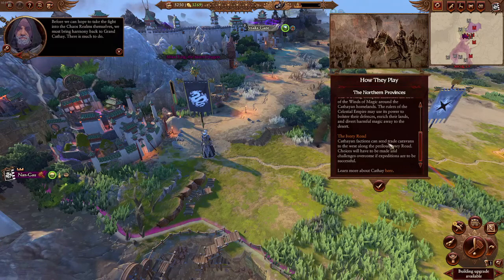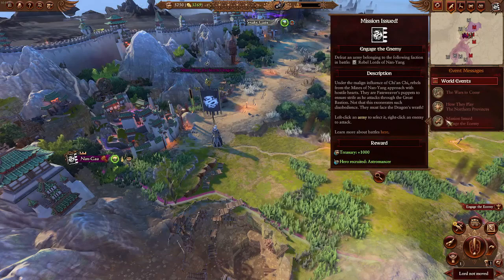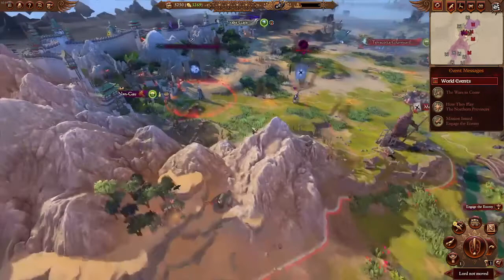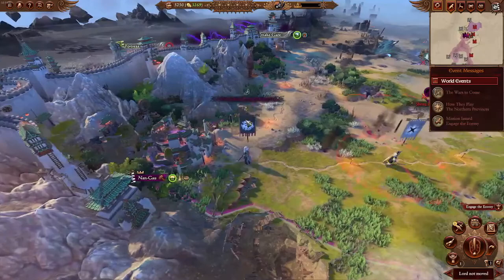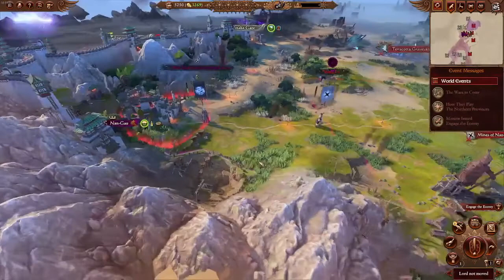Traces will have to be made and challenges overcome if expeditions are to be successful. We're going to go over Harmony first, then the Wu-Zing Compass, and then the Ivory Road. The first quest you get is to defeat an army belonging to the Rebel Lord of Nanyang. Basically, the game wants you to attack this rebel. What I like to do first is do my battles at the end of my turn, because I don't want to miss anything crucial to developing our economy early game.